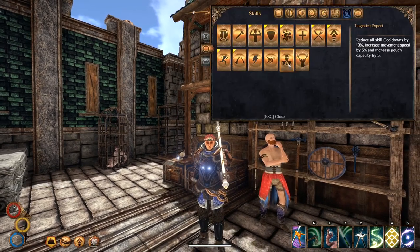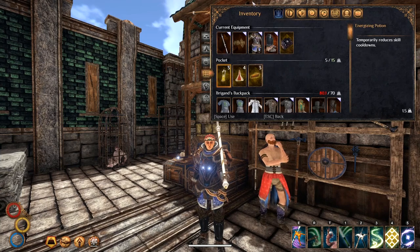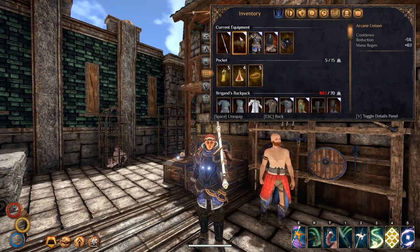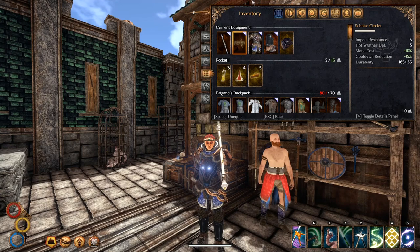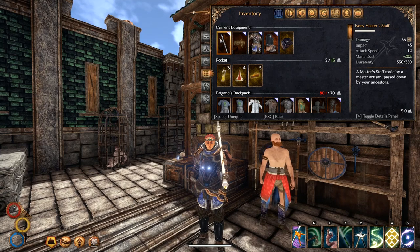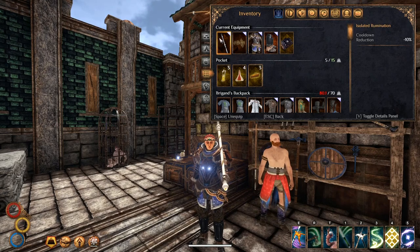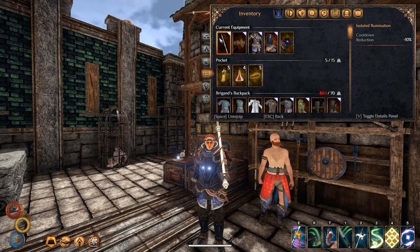Second, we also need to join the Sorbonians Academy and get Logistics Expert, which gives us another 10% cooldown reduction. The last two mandatory things: you will need the Scholar Circlet enchanted with Arcane Unison to get a max total of minus 15%, and you'll need either the Ivory Master Staff or the Master Staff enchanted with Isolated Rumination, which gives us another 10% cooldown reduction. If you're doing a physical build in close combatant, you are locked into the halberd moveset — good news is the halberd moveset is very good.